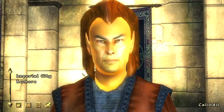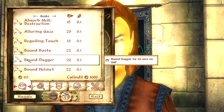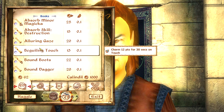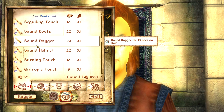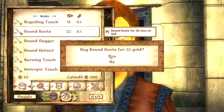The first thing you want to do is buy some scrolls. It doesn't actually matter which scrolls you get — you just need more than one of whatever scroll you buy. Other than that, get the cheapest ones. Bound boots for 22 gold each, there are two of them. That's pretty much perfect. We're going to buy both of them.